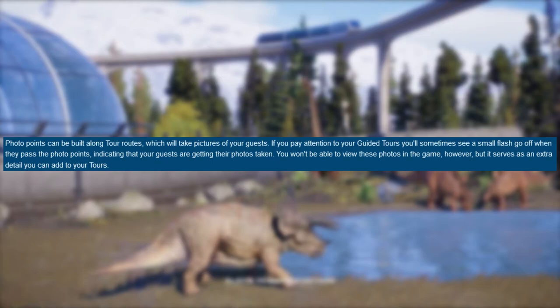Photo points can be built along tour routes, which will take pictures of your guests. If you pay attention to your guided tours, you'll sometimes see a small flash go off when they pass the photo points, indicating that your guests are getting their photos taken. You won't be able to view these photos in the game, but it serves as an extra detail you can add to your tours. You can place photo points on tour routes where guests will see dinosaurs gathering.